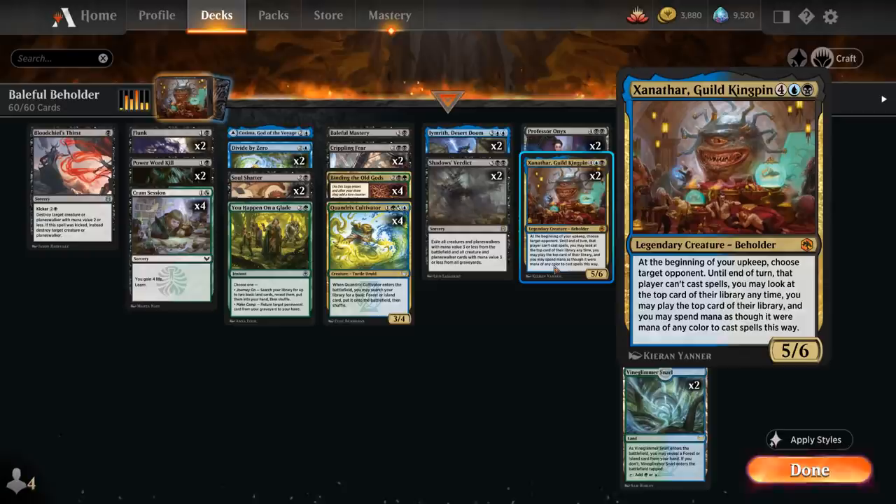Xanathar is a 6-mana 5/6 Legendary Beholder. At the beginning of our upkeep, choose target opponent — until end of turn, that player cannot cast spells. We may look at the top card of their library at any time and cast spells from the top of their library, spending mana as though it were mana of any color. We can also leave lands on top of the opponent's deck so they're guaranteed to draw land for the turn.